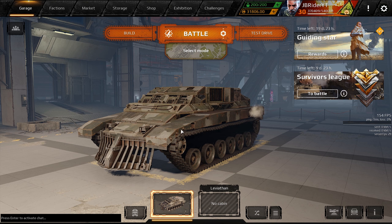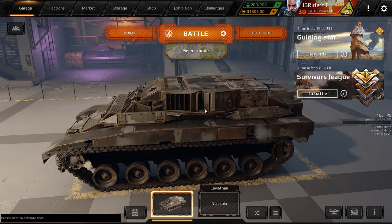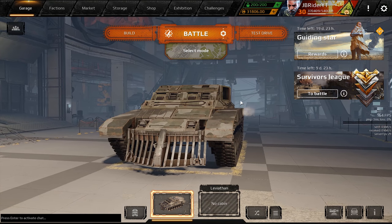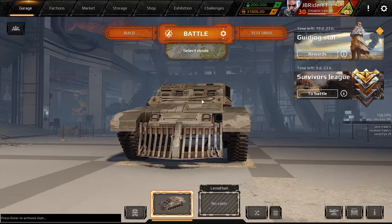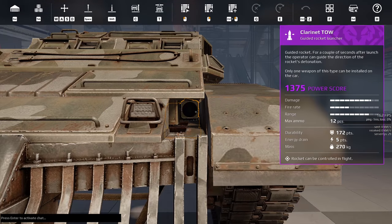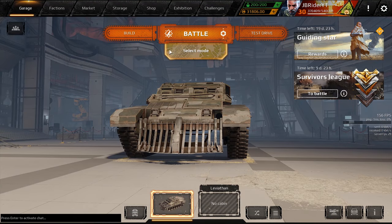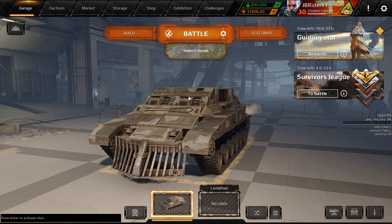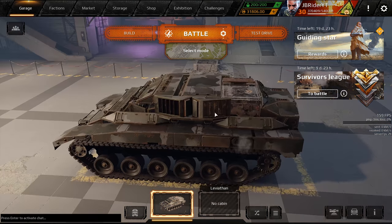Hey guys, JB right here, welcome back to the channel, welcome back to Cross Out. Today we got another 'Loving the Unloved' video for you guys. As you can see, I have no weapons except a barrier 9, but the weapon I have not seen in weeks or months - I don't play lower power score like 3000 - but if you look closely you'll see it right here: it's the Clarinet Toe. I'm not gonna lie, I've tried playing this weapon so many times but it is so boring and it just doesn't pack a punch.